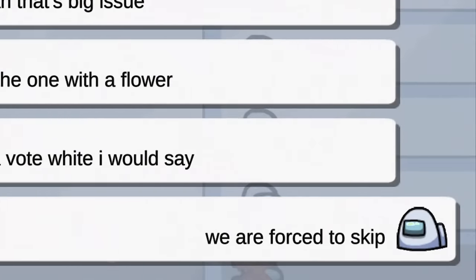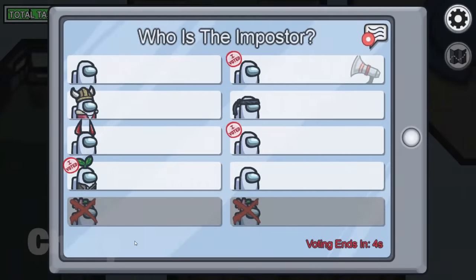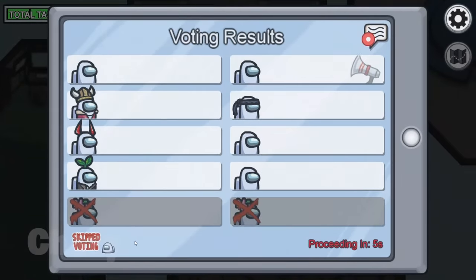Since all of us were white, we were all forced to skip since we were going to get nowhere. And another thing — the crewmates could lie about what skin they had. So this game was a lot more difficult than your regular match of Among Us.